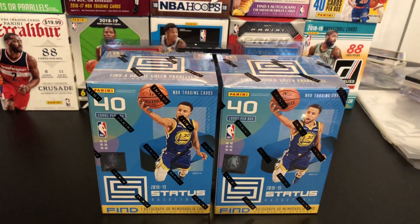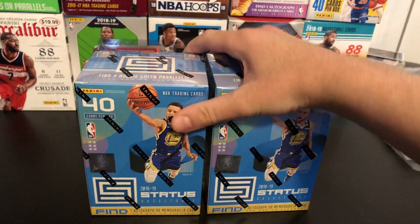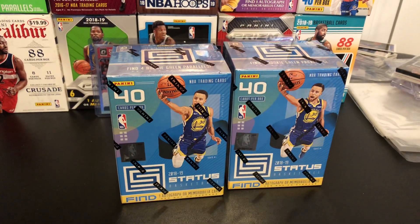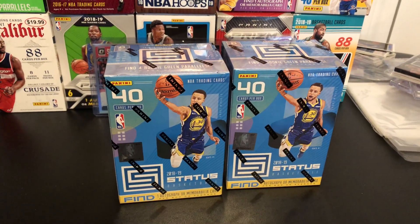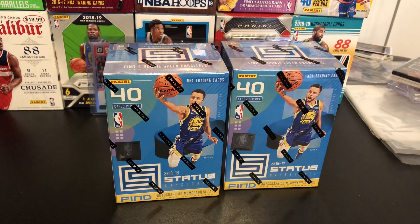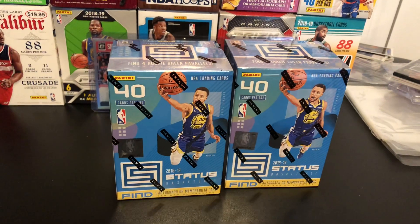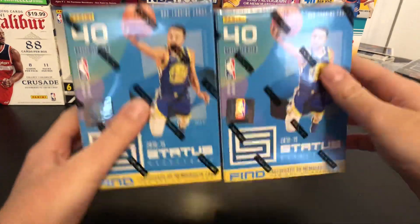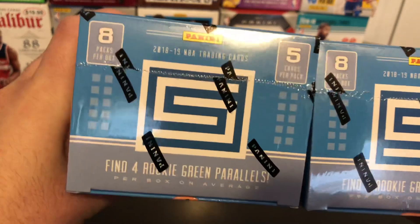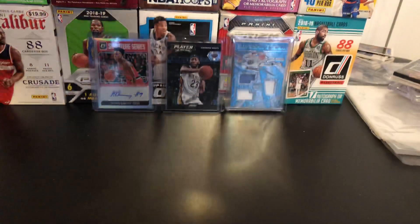What's up guys, I'm back with another video. I have two 2018-19 Status blaster boxes and I'm going to open these up. I'm really excited. I actually got these off of eBay — I couldn't seem to find them. It's retail only this year, I'm pretty sure. Couldn't seem to find them, so I found them on eBay. There's eight packs per box, five cards per pack, and there's one hit.